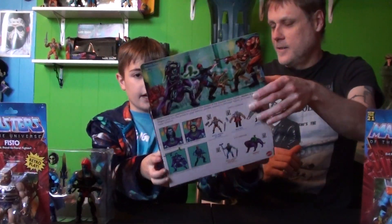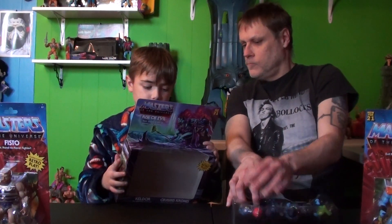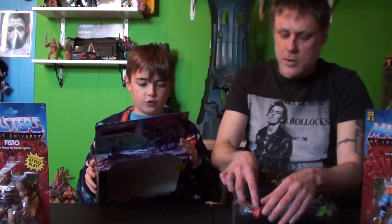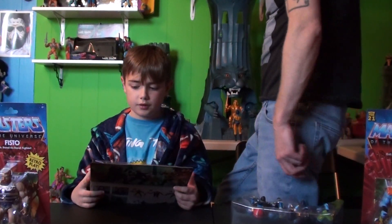I'm gonna slide this open nice. Opening this figure — Cronus looks good, he turns into Trap Jaw. Let me show you the back. Before Skeletor and Trap Jaw, Keldor and Cronus terrorize Eternia in their quest for total domination. It says: dark origins of two of Eternia's evil warriors.